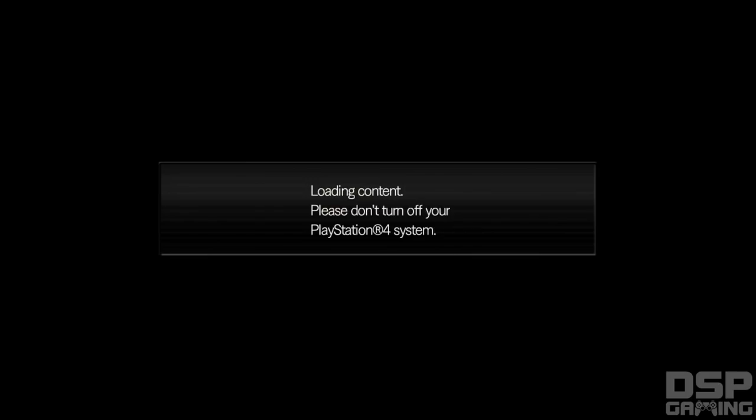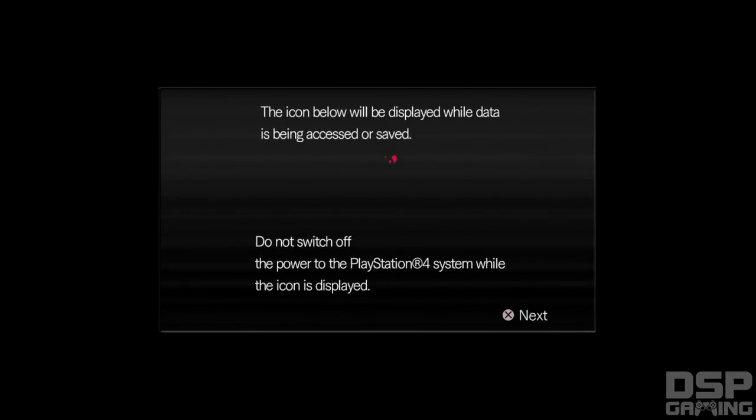Loading content. No save data? Yes, please create save data. Since it's EA, it's microtransaction filled. Short on ink ribbons? Buy one for $5.